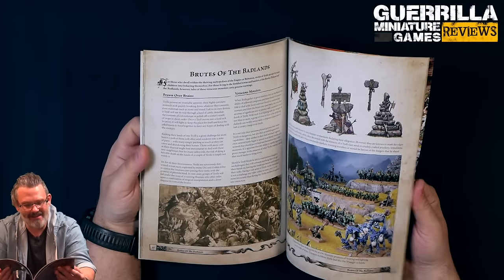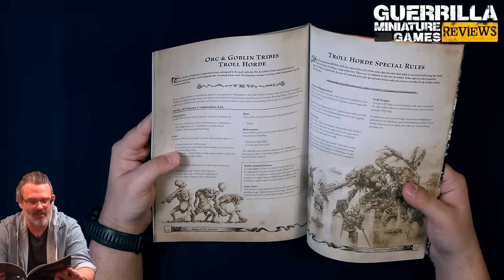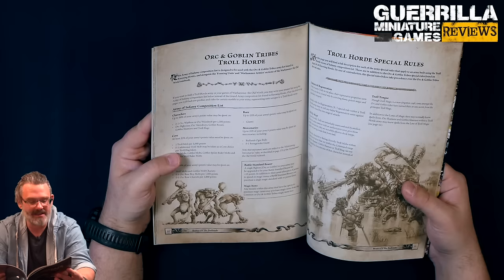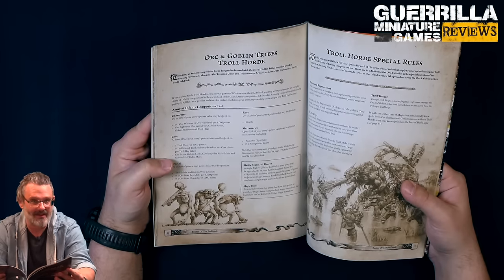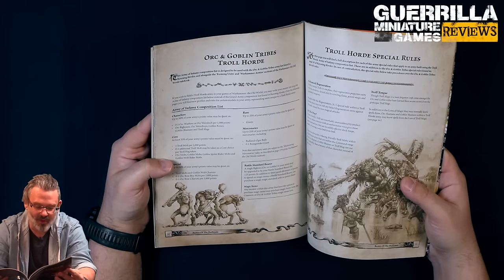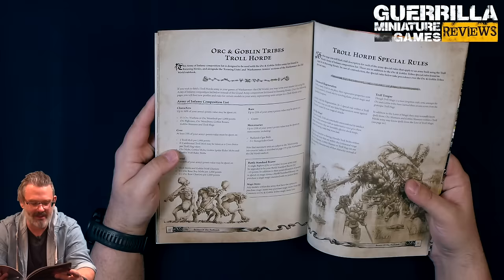Then we got Brutes of the Badlands - the troll mob of big boys. Your characters: up to 0-1 Warboss or Weird Nob per 1,000 points. Orc Big Bosses, Orc Weird Boys, Goblin Bosses, Goblin Shamans, and Troll Hags can be taken as well. Then 33% of your army must be spent on a troll mob per 1,000 points, so at 2,000 points you have to have two troll mobs. 0-1 additional troll mob can be taken as a core choice per troll hag taken. Orc Mobs, Goblin Mobs, Goblin Spider Rider Mobs, and Goblin Wolf Rider Mobs can also be in the army.